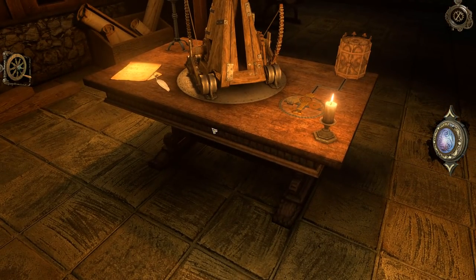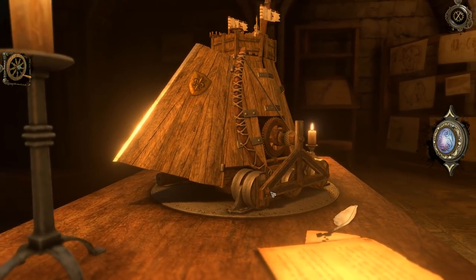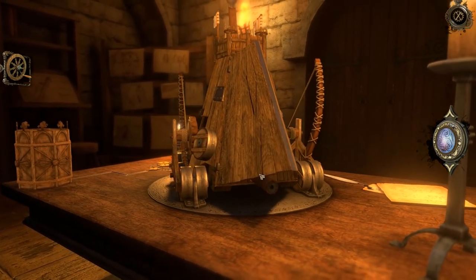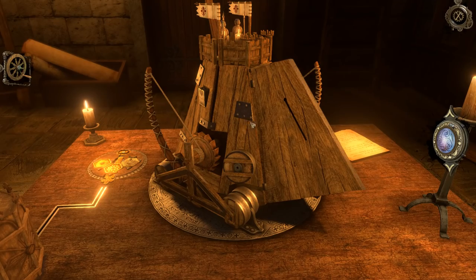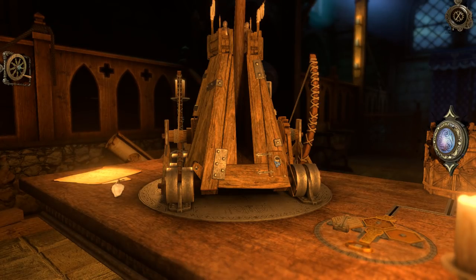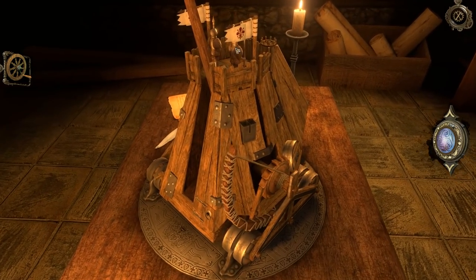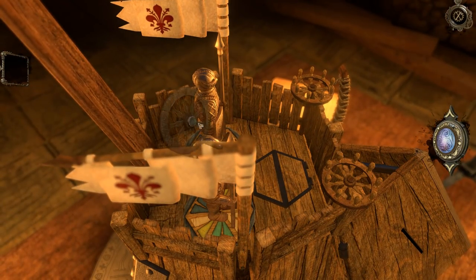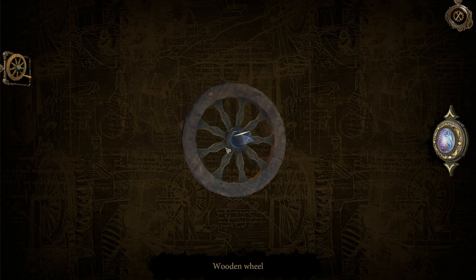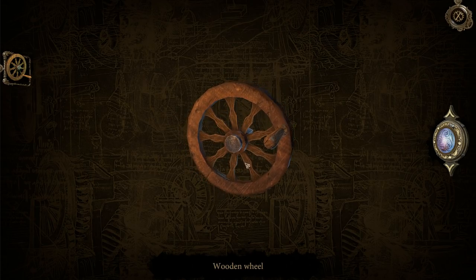I want to get up close and personal with the actual table because sometimes you can expect stuff to be hidden inside the table itself. That's still closed, that hasn't changed. Does the wheel just go up here somewhere? Let's look at the wheel - it's a square-shaped socket as expected. The wheel itself does not have a mechanic for you to do anything with, which would have been weird if it did.